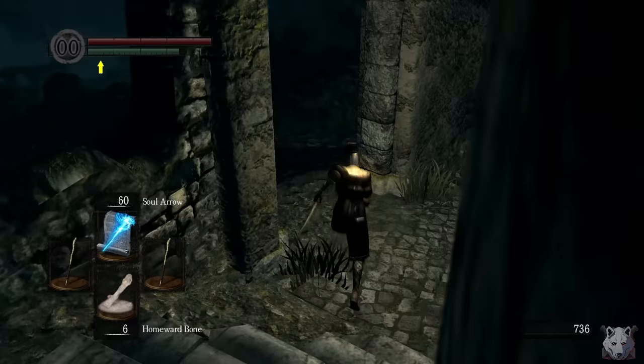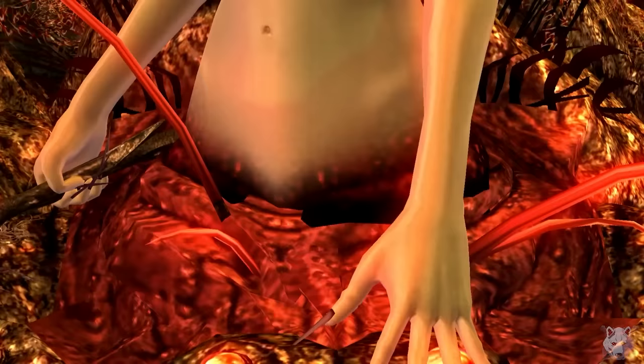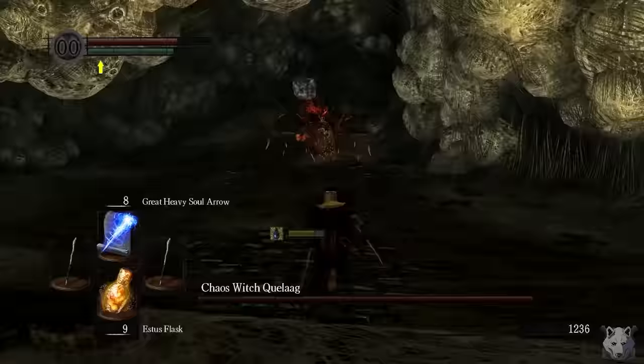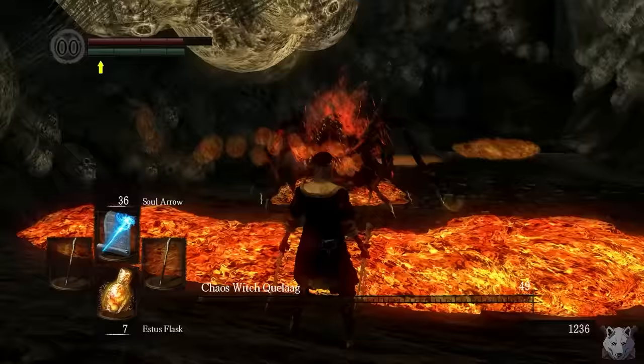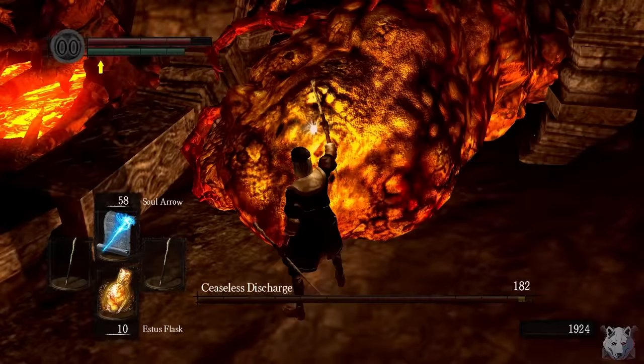Back in Firelink, I spot Lautrec and think his ring would look much nicer on my finger than his. Unfortunately I can't give him his canonical death because my foot is not magic, but it's nothing a few Soul Arrows to the face can't fix. Down through New Londo and into everyone's favorite swampland, Blighttown, we face our greatest enemy yet — temptation. Quelaag isn't really an issue, especially because we added Great Heavy Soul Arrow to our lineup. We only get 8 casts of it, but it knocks off most of her health and then regular Soul Arrows pick up the slack. Before long, Spider Lady falls. Next up: Ceaseless Discharge.